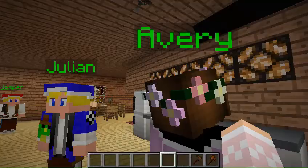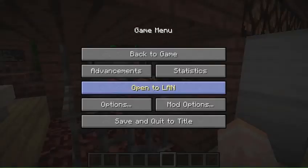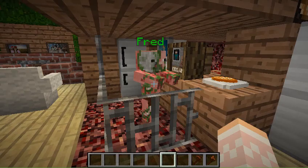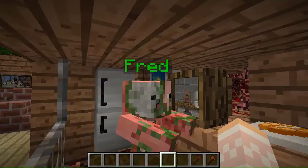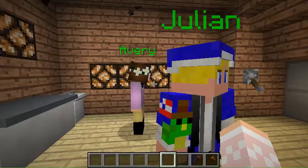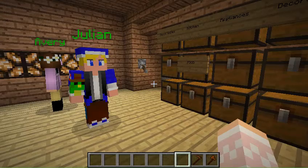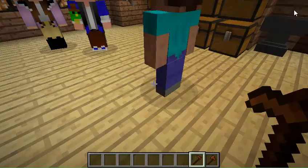Now what that means is NPC and mob is basically the exact same thing. A mob is like this guy right here, but he's actually a custom NPC because I have my game mode on Peaceful and he's a zombie pigman. We also have Julian, Jasper, and Avery joining me today. Avery was asking how the custom NPC mod works. To spawn one, grab the custom NPC wand and right-click on the floor — a custom NPC just spawned in the background.